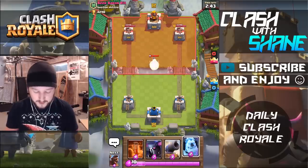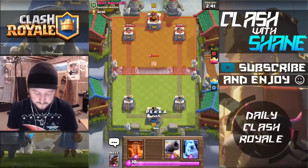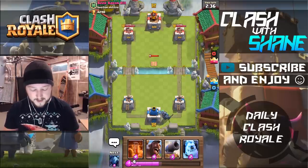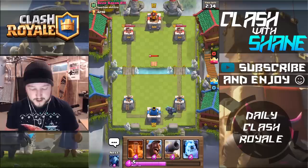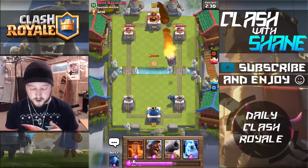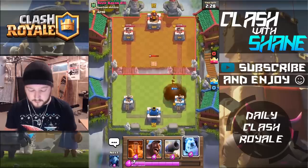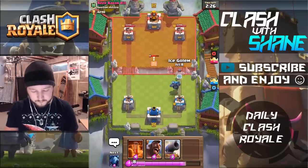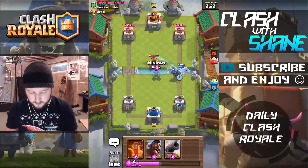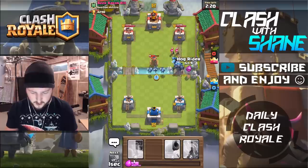There are certain decks that really do get over the level disadvantages. This is one of the ones that does suffer a bit because the level 5 P.E.K.K.A. is a huge investment for 7 elixir, and it dies super fast against higher level cards. Like on ladder, a lot of people have level 12 Barbarians and stuff like that. So the P.E.K.K.A. is definitely one of those cards that suffers from the level disadvantage. So let's go Hog Rider here guys, keep the pressure high.